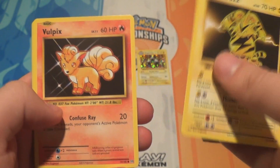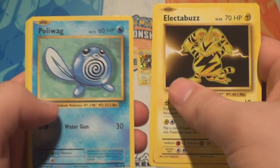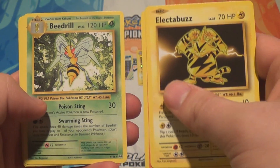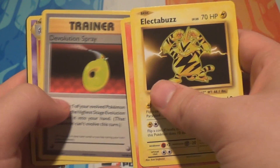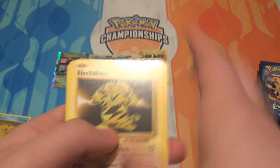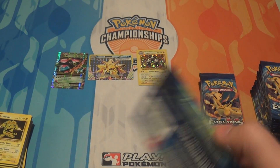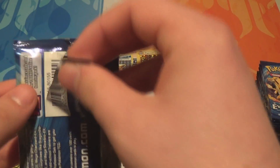Pack eight: an Electabuzz, a Bulbasaur, a Rattata, a Grass Energy, a Poliwag, a Reverse Growlithe, a Beedrill, a Brock's Grit, a Devolution Spray, and a Tangela. I think that was only the second non-foil basic energy we've seen too, which is just how rare they are.